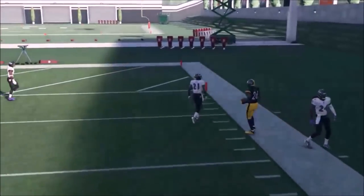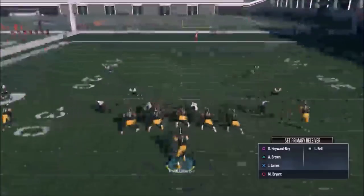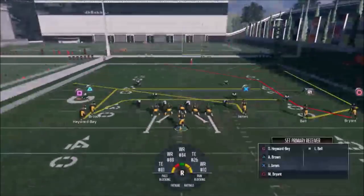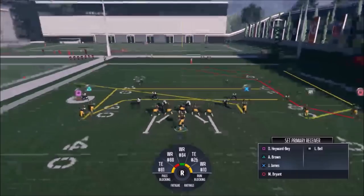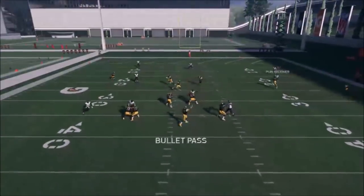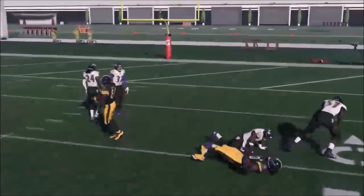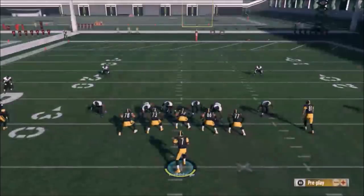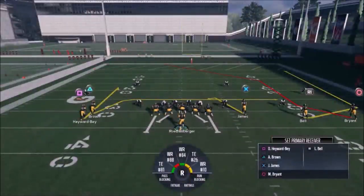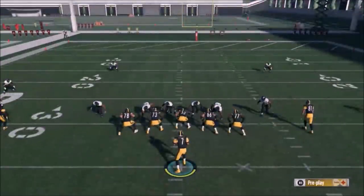We got Bell to the outside — a nice toe-tap catch. This is a combination of a couple of really good concepts: the two receivers on the left are a drive concept, and the one on the other side is a post shot concept. Bryant is going to get open at several times against several different coverages, and Bell will too. There's so much good stuff going on here — you really have to lab this play.